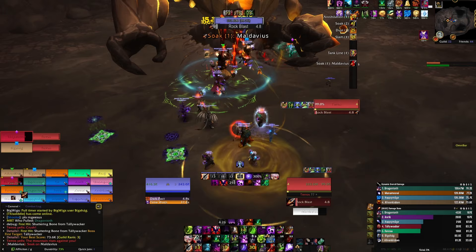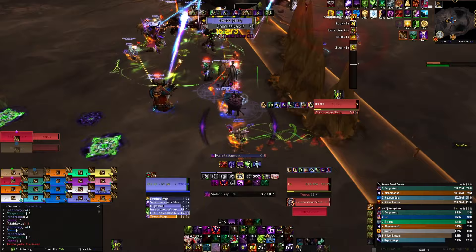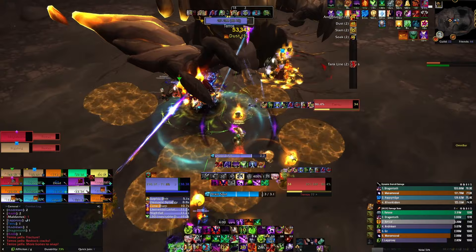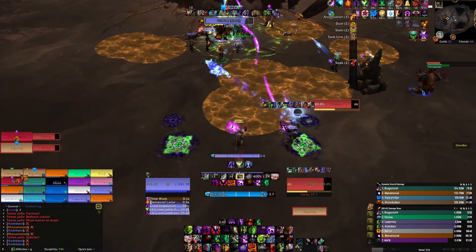This is a guide on how to play Affliction Lock single target. It is a quite complex spec and I will try to explain the complexities as best as I can while showing you a fight where I do the things I talk about. I've chosen to show Terras Mythic as it's one of the most single target fights in the Vault of the Incarnates raid, but this can be used in every single target scenario. The core principles are exactly the same.